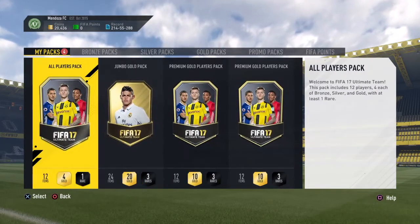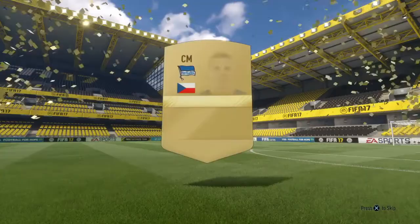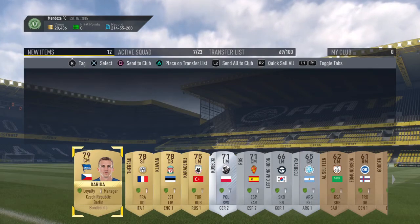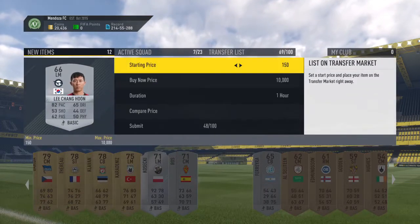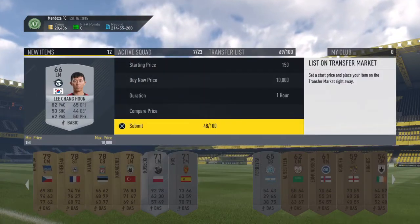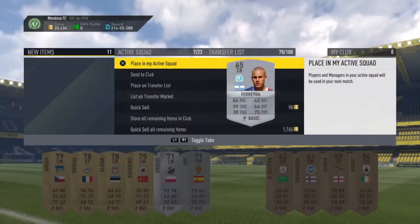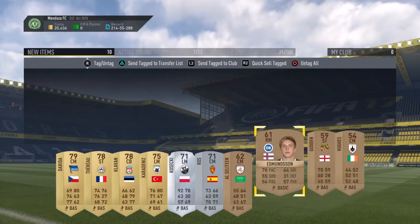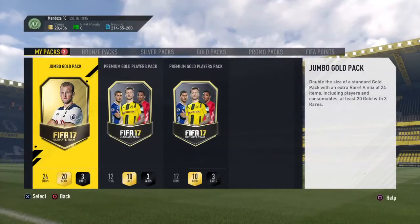Let's go into the all-players pack now. These ones aren't too good — hopefully we'll get a rare gold. We did get a rare but it's a silver and pretty low-rated. It doesn't look like there's anything in here that will go for much. This guy may go for something just with the SBC demand, so I will list him up. Primera División — he may go for something too. I'll put the rest on the transfer list just in case.